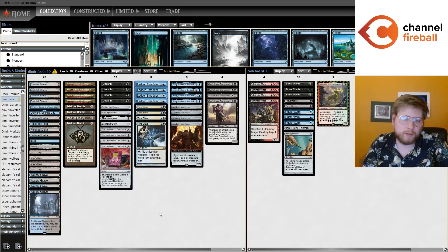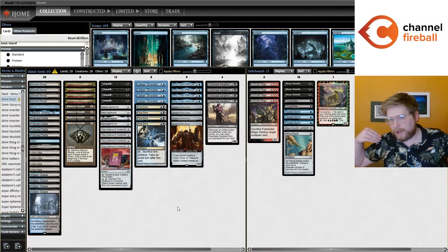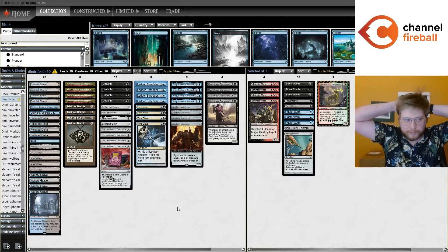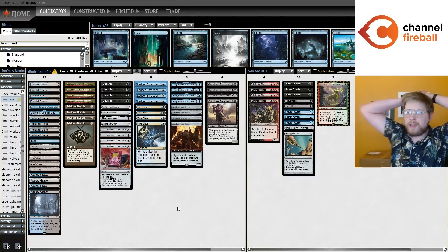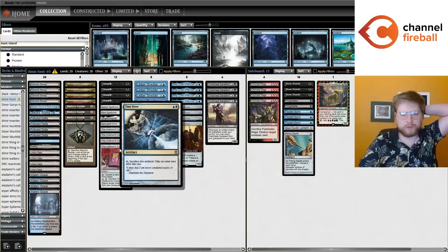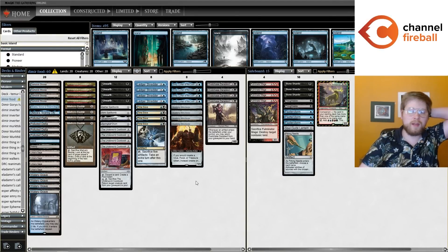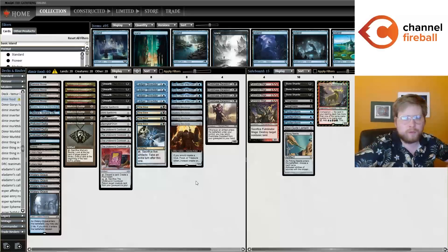Hey, my name is Everett Mohan, although you might know me better as Aspiring Spike on the internet. I'm back here today to record another Modern video for Channel Fireball, and today I'm playing this Dimir Asmo Manufacturer Time Sieve Shredder Infinite combo deck that I've been working on for the last couple weeks. This archetype of making a lot of food tokens and tokens in general with Academy Manufacturer, food tokens with Cookbook, and then sacking five of those tokens to a Time Sieve to take ideally infinite turns — this archetype's been around for a while.